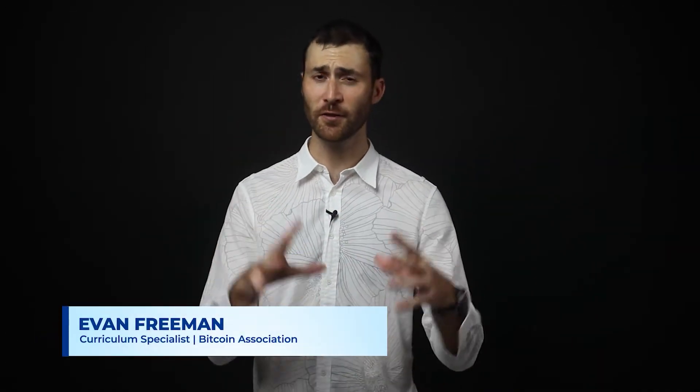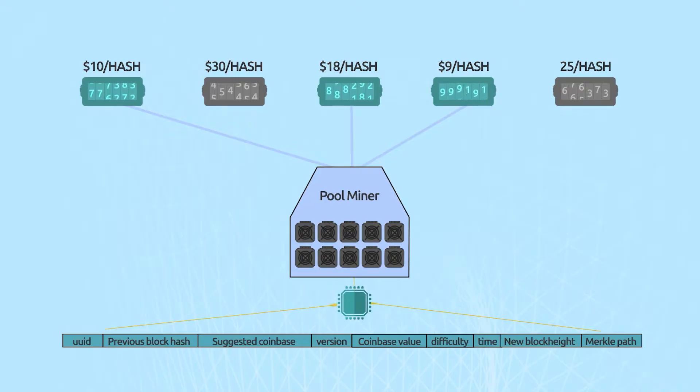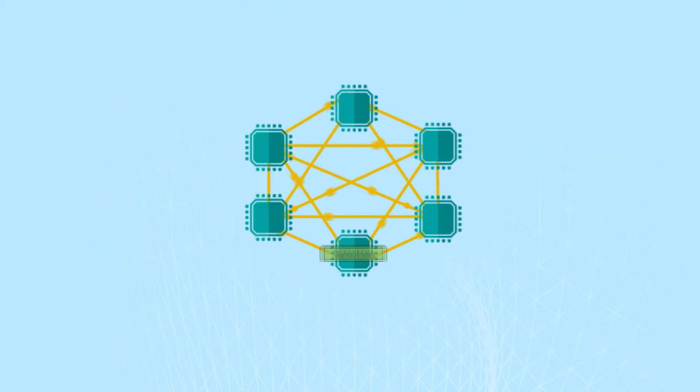The first seen rule states that a node must take the first successfully validated block or transaction as the one upon which it will build its version of history. Once a successful proof-of-work solution is found, the pool miner sends it back to the node to be checked and, if valid, it is broadcasted to all other nodes on the network.